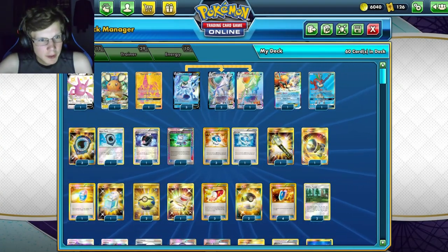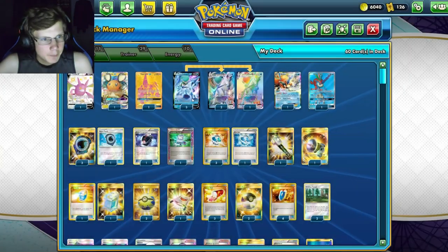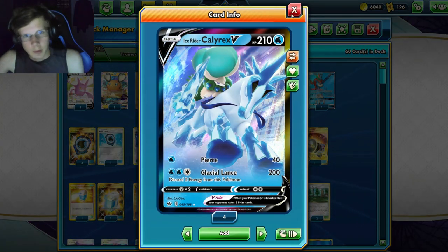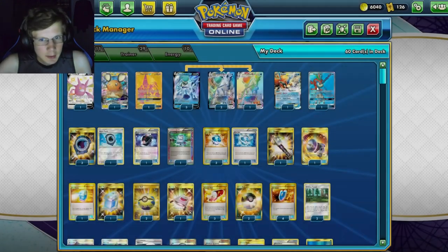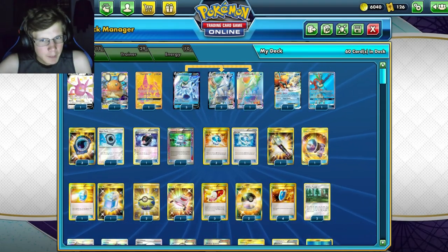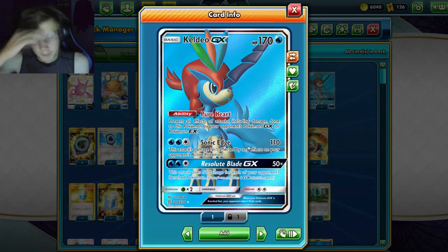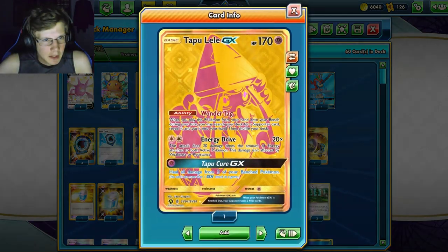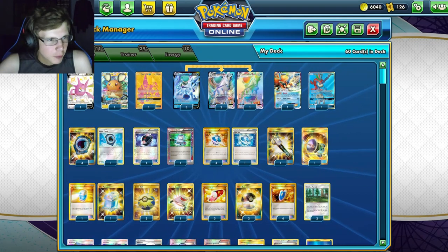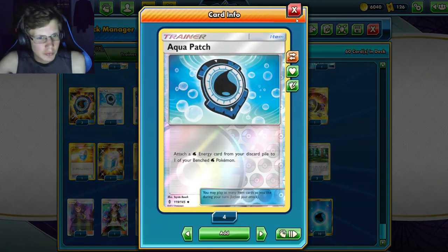We're running a three-three line. The other attacks don't do too much — 'Ride of the High King' can do some damage. We have three of the regular Ice Rider as well. Sonic Edge can be used since it isn't affected by any effects, which could be useful. We also have some support cards including Crobat, Nene, and Tapu — one copy of each. Then for items we have four Aqua Patches.